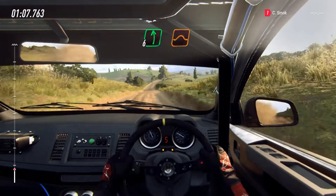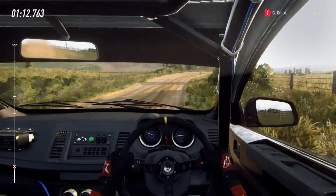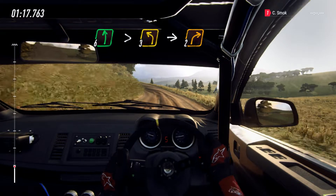3 right, left of a jump, into small cut. 4 right long, into 6 left of a crest long, tightens 3. 3 right, into 2 right.